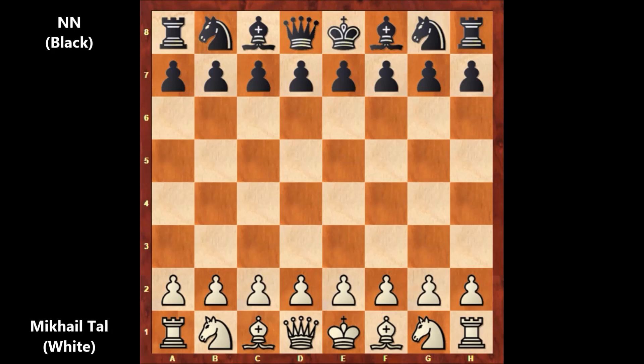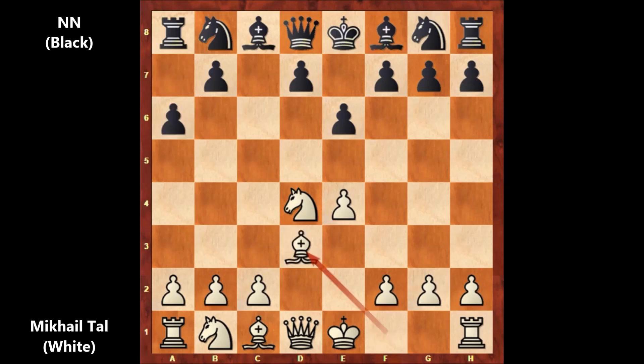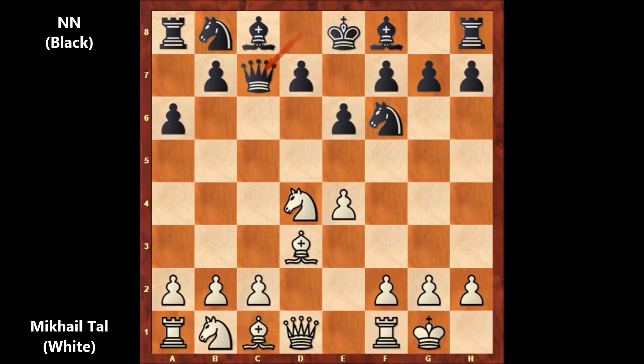Mikhail Tal starts the game with e4, c5 — the Sicilian Defense — knight to f3, e6, d4, c takes on d4, capturing back with the knight, a6 by black, bishop to d3, knight to f6. Mikhail Tal castled, queen to c7, king to h1, d6, and f4 by Tal.